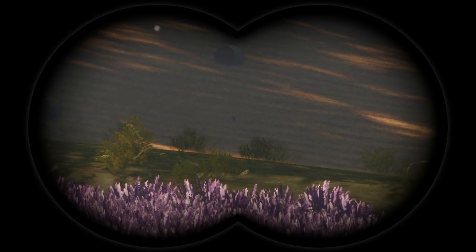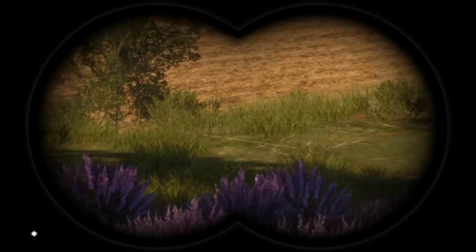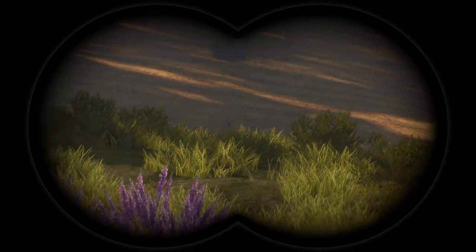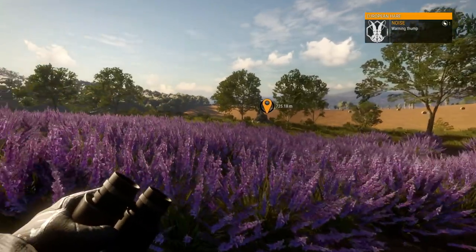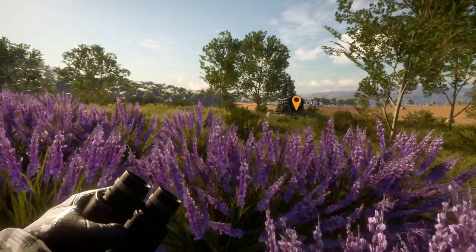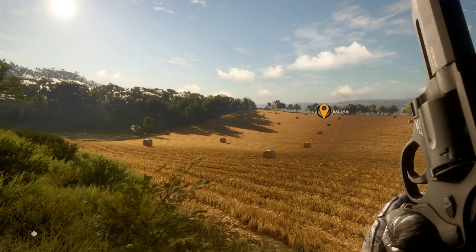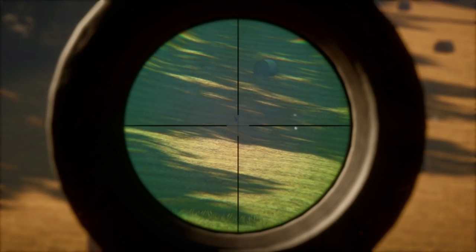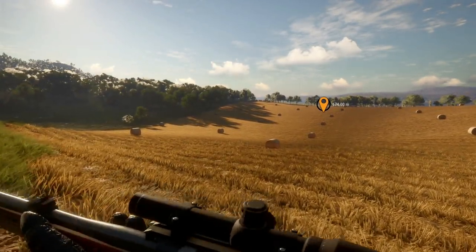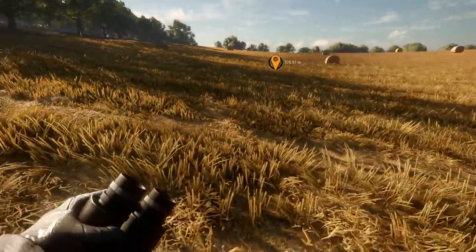Our first animal on Quattro Colinas is a European hare. These fields often have hares, roe deer, and wild boar. We got a warning thump from it, so we'll walk quieter and try to snipe it — but I just remembered I don't have the .22. I guess we'll just blast it with the .270 for a little bit of cash.